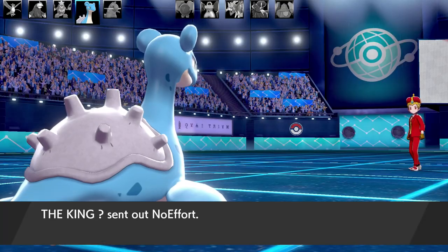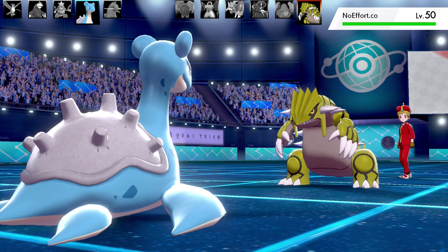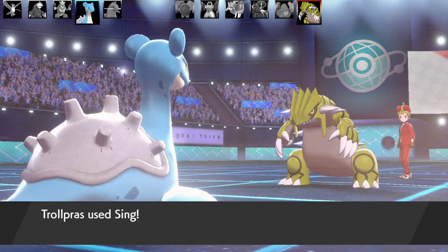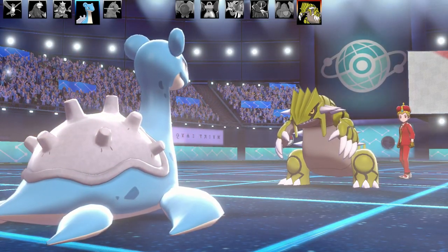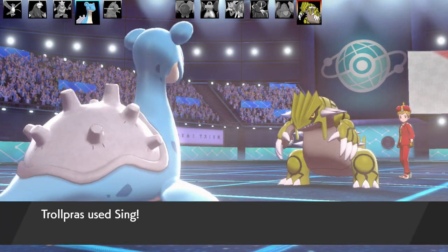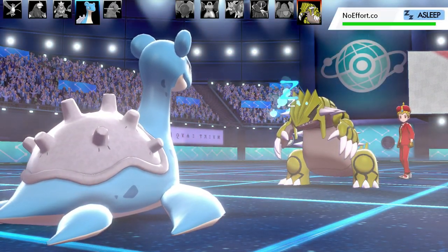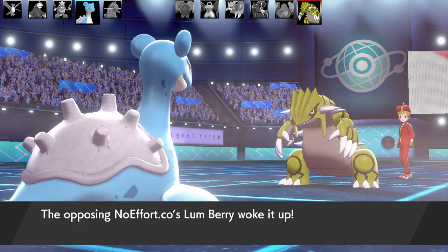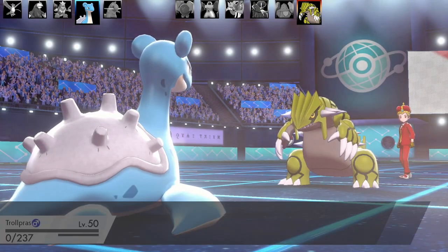One Pokémon left for them — and it's named 'no effort.co.' You can't make this up. We've got Lapras with Sing and Blunder Policy. Sing misses but I get a plus two in Speed. Then Groudon uses Fissure — it's got Fissure as well! Sing lands the second time on Groudon, thank goodness — I don't want to deal with a Fissure Groudon. Groudon wakes up with a Lum Berry and Fissure lands on my Lapras.